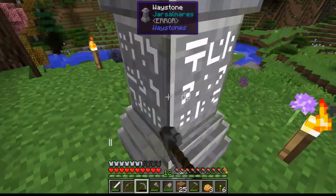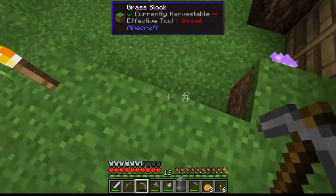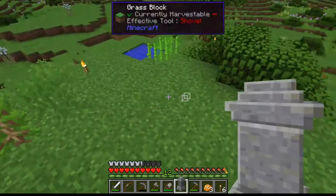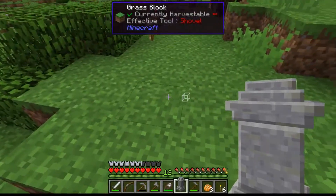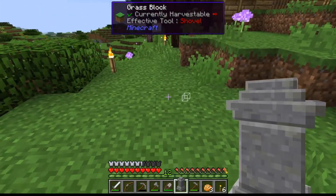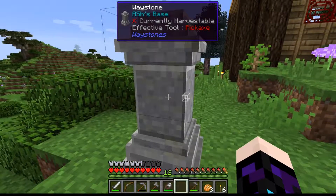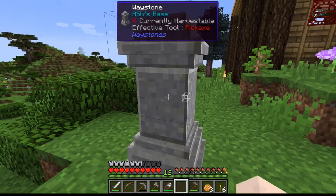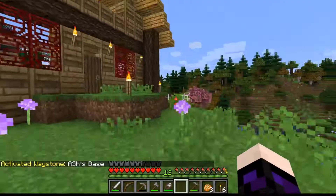It's one of these things — I'd love to put it just here. Shall I try and move it? Oh, it does move! In that case let's put it just where I want it. Right — waystone name: that's going to be 'Ashes Base' — done. And if I hit it: activated waystone, 'Ash' with a capital letter in the middle. Excellent!